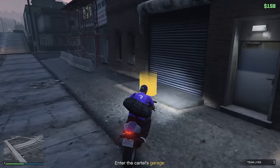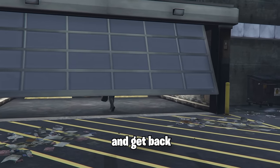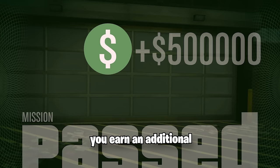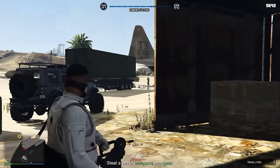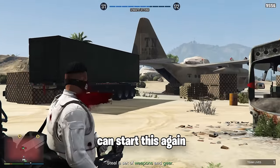The final heist is pretty easy to complete. You simply have to kill some enemies, fill up your loot bag with coke, and get back to Vincent's lockup. You've completed the Coke and Bell Farm Raid and earned $500,000, plus for doing it the first time you earn an additional $250,000. There is a 48-minute cooldown before you can start this again.